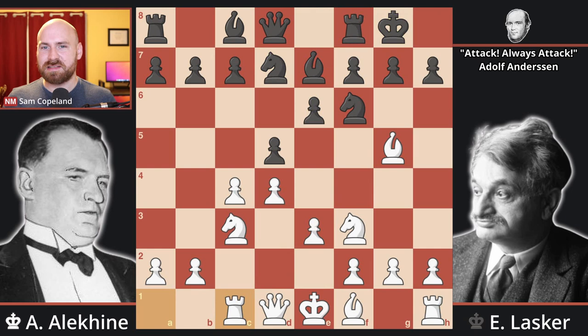Rook c1 might seem a little odd to someone new because it seems so natural to develop the bishop and castle, but if you develop the bishop, then black is going to capture on c4, and you need to take two moves to recapture. So Alekhine is trying to play useful moves like rook c1, hoping that Lasker will capture on c4 so he can recapture in a single move. Lasker did this in a previous round against Euwe and got a bad opening position as a result. However, he won that game. In this game, he is going to time the capture on c4 correctly and make Alekhine take two moves to develop the bishop, but even though he gets a good opening position, he's still going to lose the game.